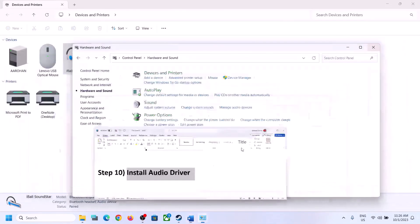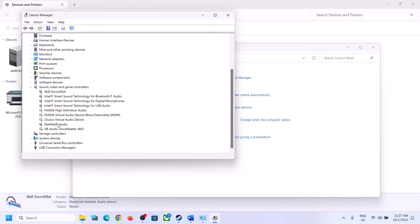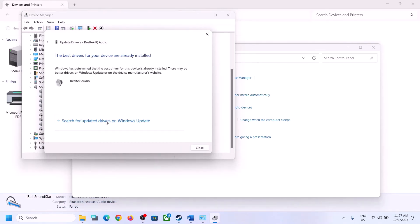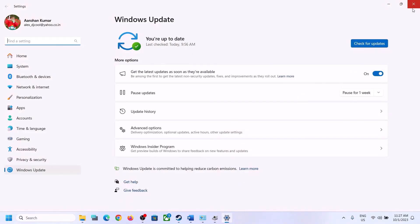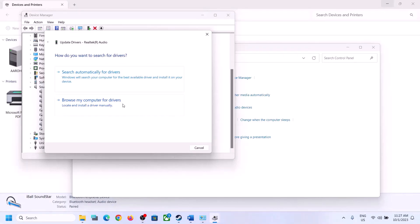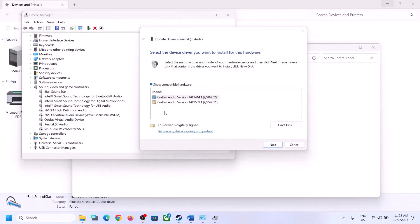The next step is to update or install the audio driver. Right-click the Start menu, open Device Manager, and expand Sound, Video and Game Controllers. Select your audio device — in my case Realtek — right-click and click Update Driver, then Search Automatically for Drivers. If prompted to search Windows Update, do so, let any update complete, restart your computer, and check. If still facing the problem, right-click again, click Update Driver, then Browse My Computer for Drivers, then Let Me Pick from a List of Available Drivers. You may see High Definition Audio Device or your manufacturer's driver listed — try selecting a different one, click Next, install it, restart your computer, and check.